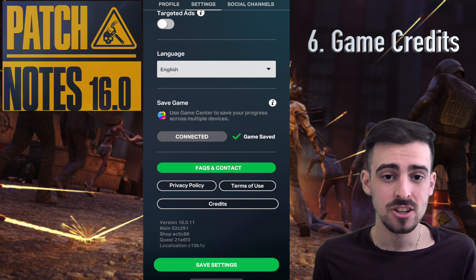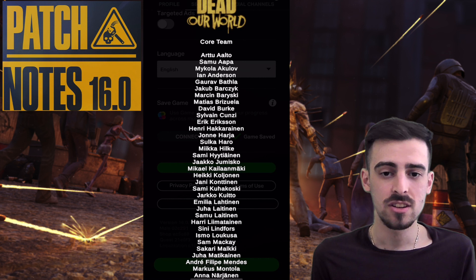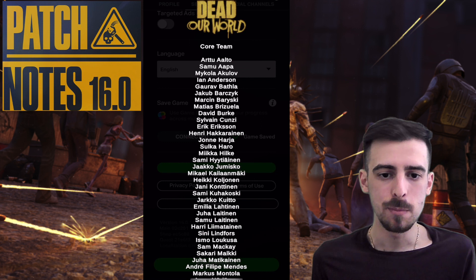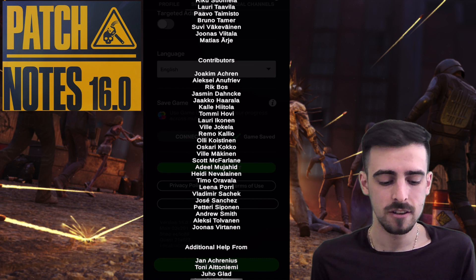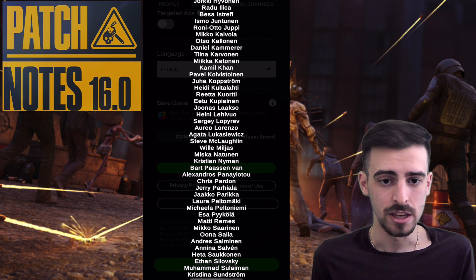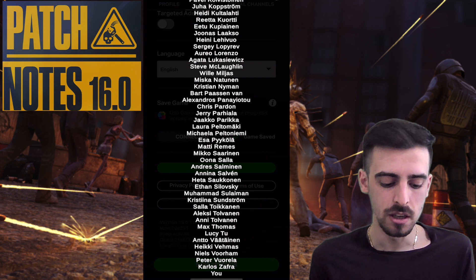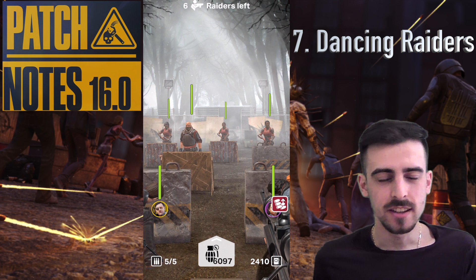If you scroll down further, they've added a credits section — something I've wanted since the game came out, almost three years ago. They're featuring everybody who has worked on the game: core team, contributors, additional help, special thanks, and other members of Next Games. It's really cool to see the whole company listed. And at the very bottom they also list me — I hope everyone sees it and it's not just me!